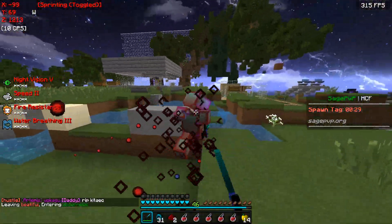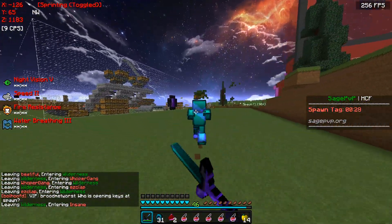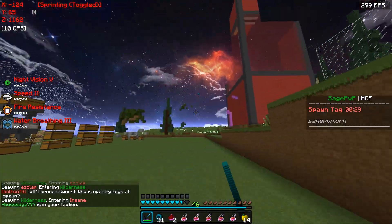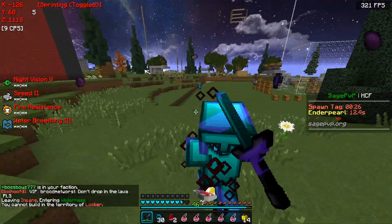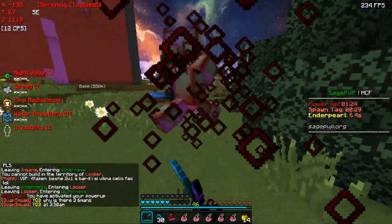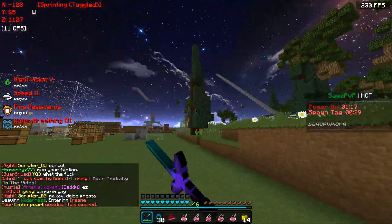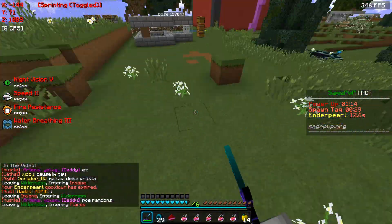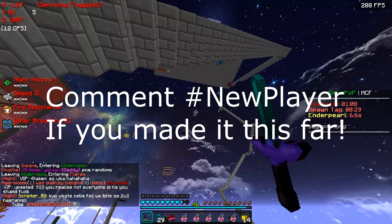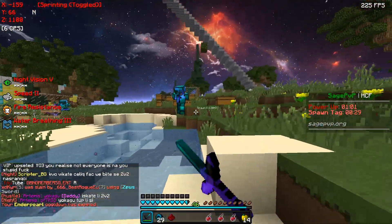I want to use the Strength 2 thing — I want to get him in a corner or something. He's eating golden apples, watch out, he might be tanking. He's trolling away, pearl after him! I give myself Strength 2. Oh no, he's tanking. He's just panicking now though, he's dropping pots and stuff — keep hitting him! He pearled. He's going up. Oh there's a bard, watch out! There's a lot of them, I'm going for the bard. The bard pearled away.